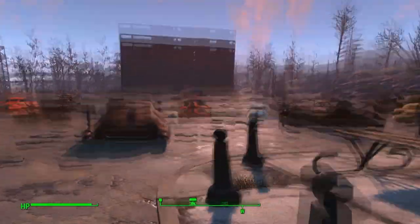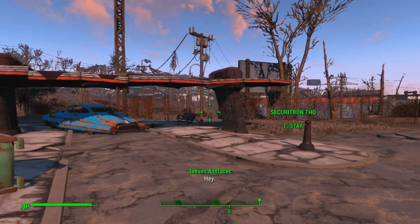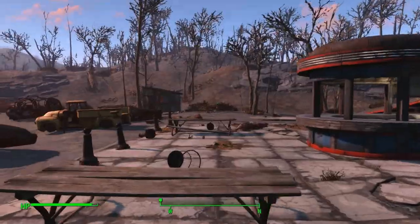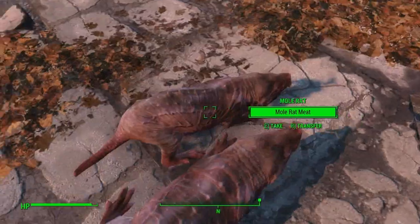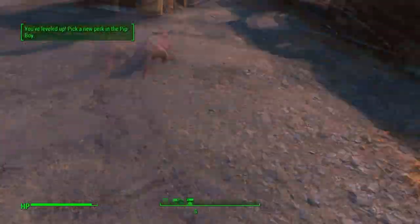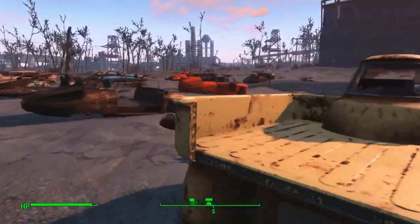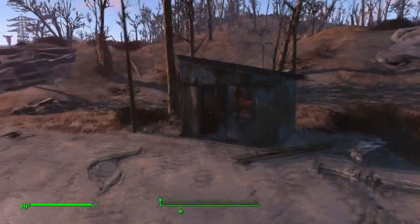Drumlin Diner - I came here because I wanted to make an arena and put my boy to the test. What are you doing? Come on! I might need brahmin meat, so that guy better watch his back. Yeah, I'm gonna set up a quick arena here. Leveled up? What the hell are you talking about - I don't got no levels. Quick arena - we're gonna put the boy to the test and see if he can actually put in some work.